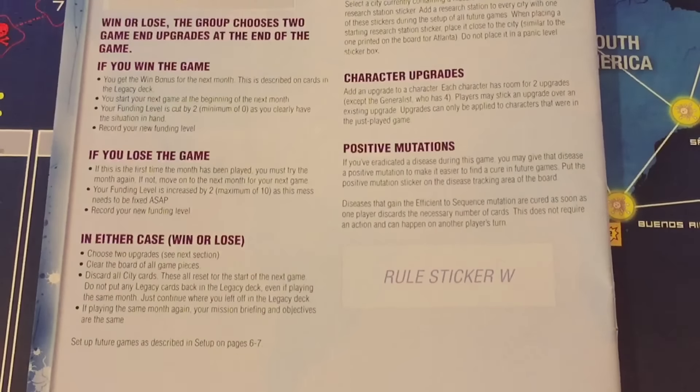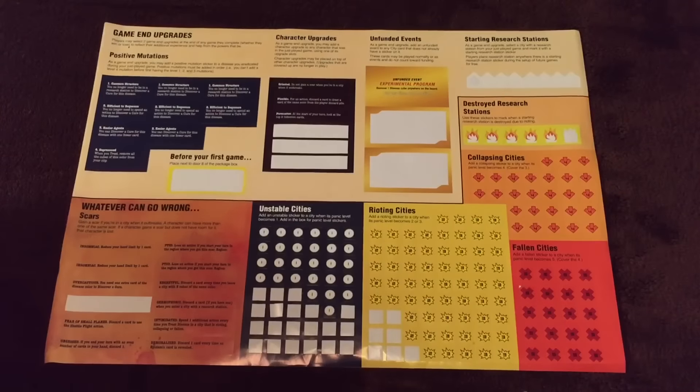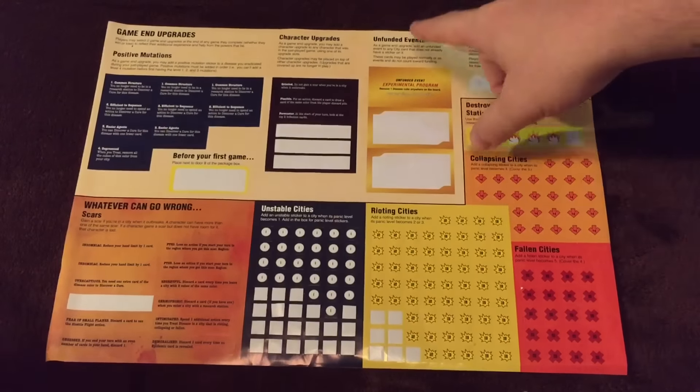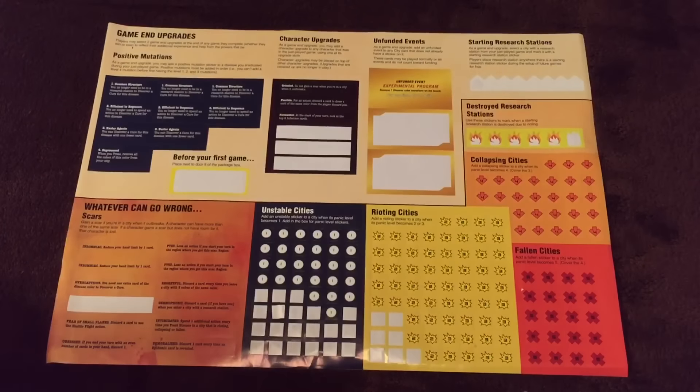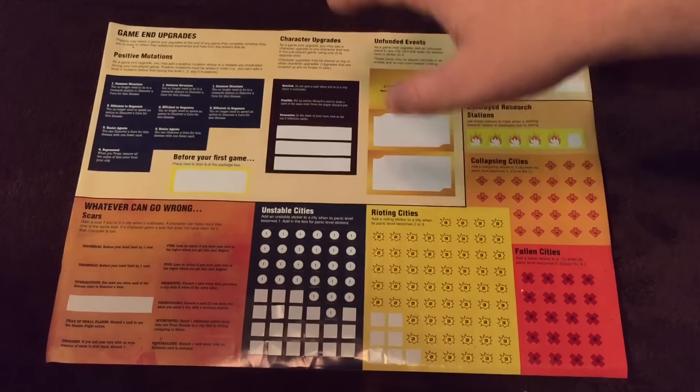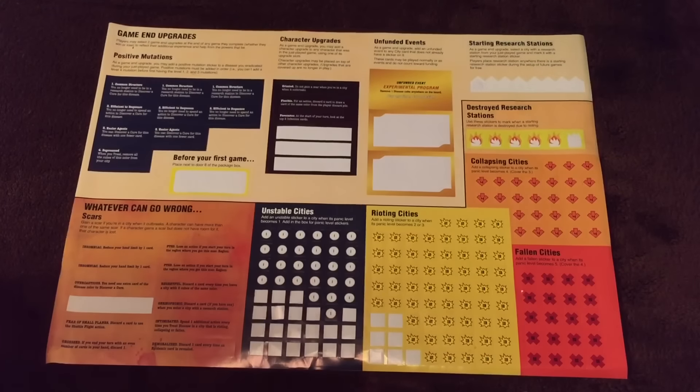Let's talk about game-end upgrades. Win or lose, you choose two. The upgrade types are: starting research stations, unfunded events, character upgrades, and positive mutations. With an unfunded event, you select an event sticker and add it to any city card in the player deck. That card can then be used either as a city card or as an event card, but not both — you can't get both effects. These are unaffected by the funding level, and you get one sticker per city card, so you cannot double up on a single city.